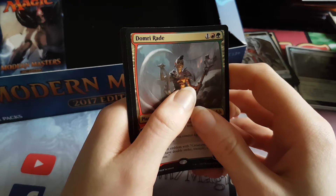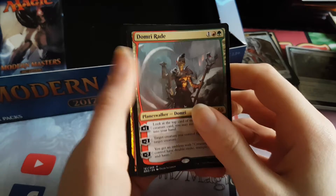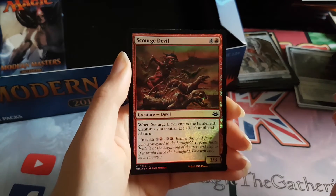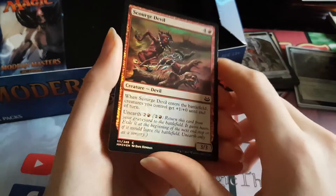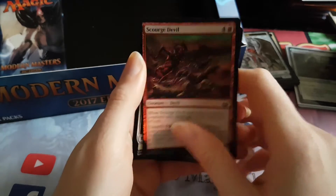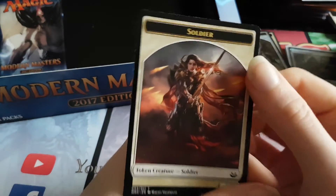And the foil — it's red. Blood Moon... and it's always red. Foil Blood Moon. Scourge Devil — it's common. Lame. And a Soldier Token. We got one of the six Soldier Tokens though. The art's pretty cool.